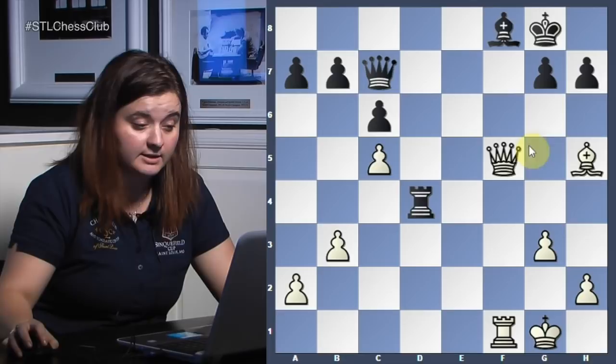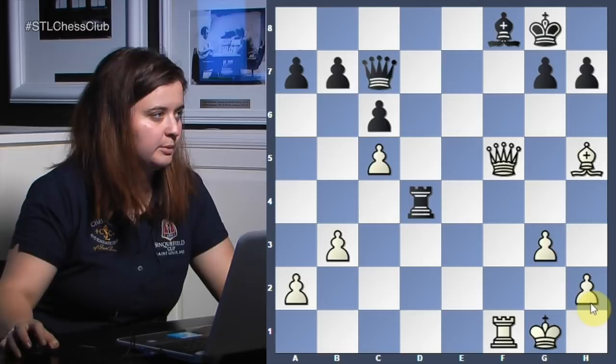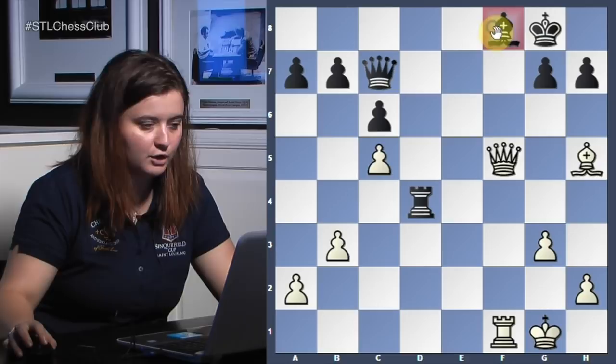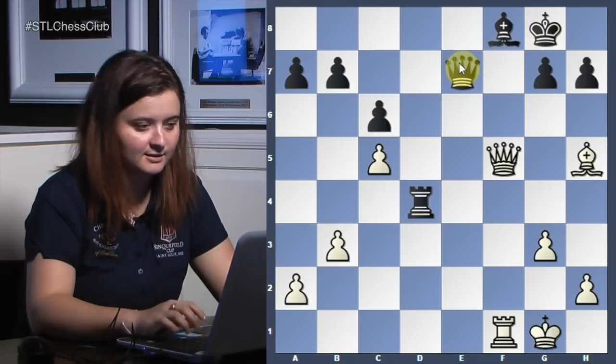So the position — if you don't have something serious here you should not be happy as white, because you traded a lot of pieces. You had the center, pieces got traded, and now what? The reason you accepted all these trades is because black's king remained without much protection and there's a problem there. Rook f1 — you're bringing the last piece to the attack. I like this game; I chose it because I noticed how white really brought all their pieces to attack.